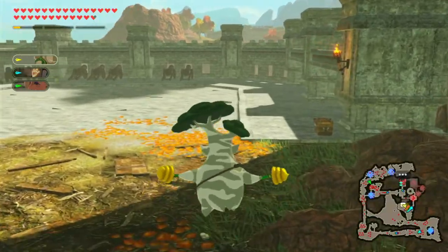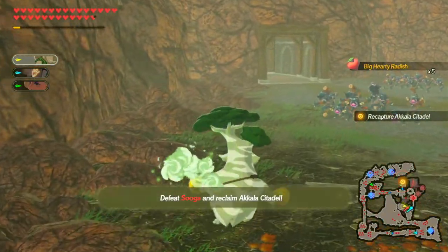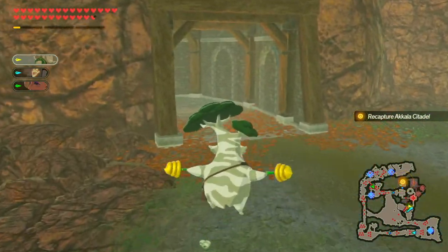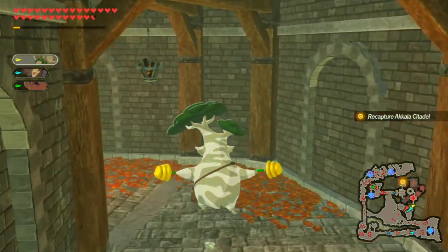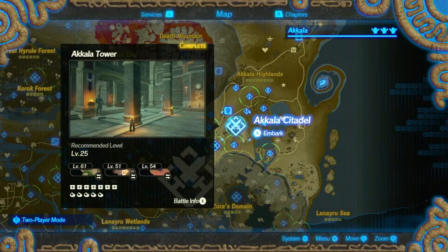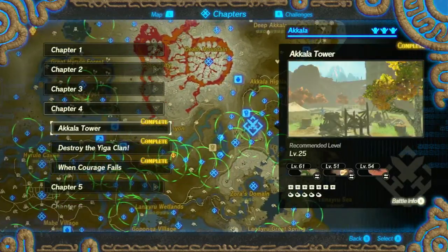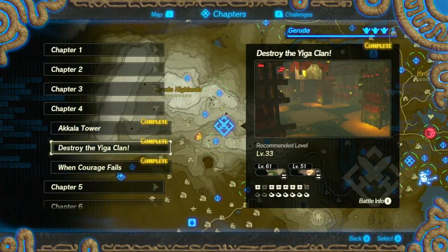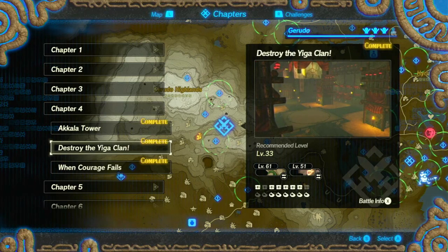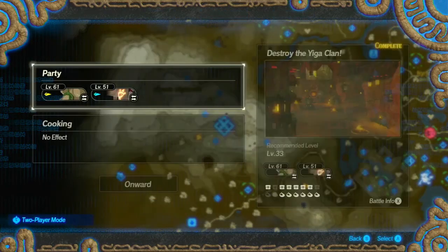Oh, it's right there. How did I miss that? I would have thought I would have seen that. Okay, so that one's completed now. Let's go back, and the next one is to destroy the Yiga Clan — with two chests and two Koroks.